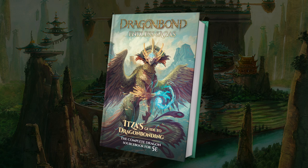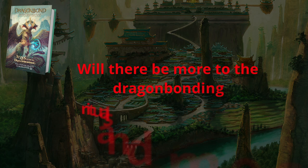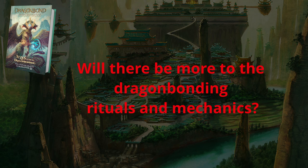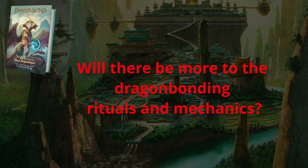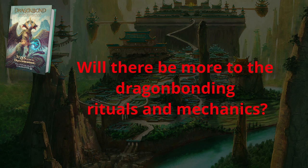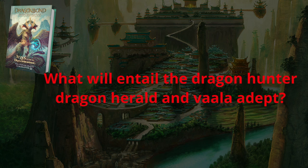From what I've seen, I have three things I want to keep an eye on and three things I'm excited about. First, I'm curious whether they'll expand the dragonbonding rules beyond the free adventure. I love how they don't spell out every detail of the bonding ritual — just giving you DCs on four rolls — but I worry it might turn some GMs off, since a lot of people really want things spelled out down to every last detail. Second, I'd like to know what the three new classes — the Dragon Hunter, Dragon Herald, and Vala Adept — are like, since class abilities are at the heart of any 5e game.